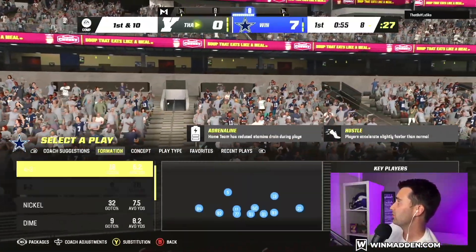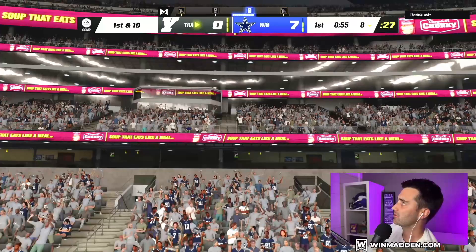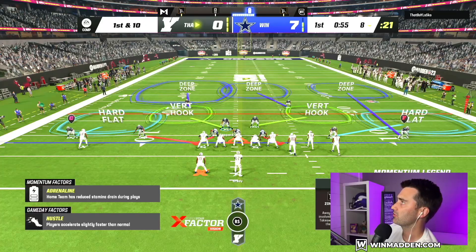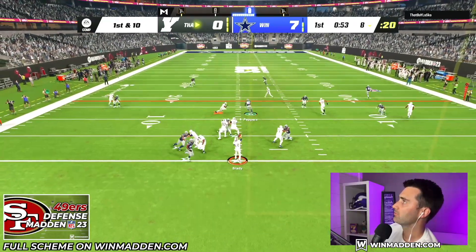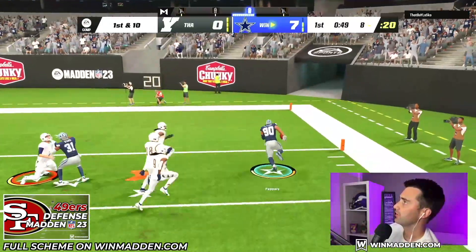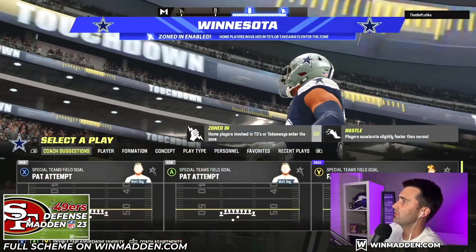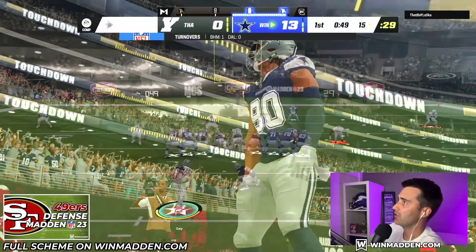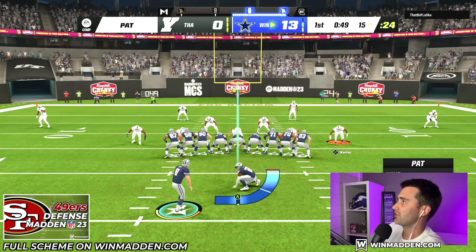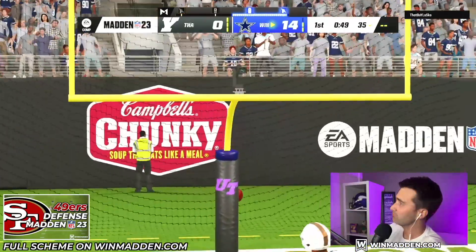So maybe we run a little bit of Nickel Over, maybe even 6-1. He's running Bunch, so Dollar is just the answer to that — it just is. Run something like this, shade it down. And 14-0. Good start to this gameplay, nice little drive in — couldn't have played that any better. He just ran stock Verticals — I think he put a Texas route on his running back, and we just usered both the running back and the crossing route quite easily. 14-0.